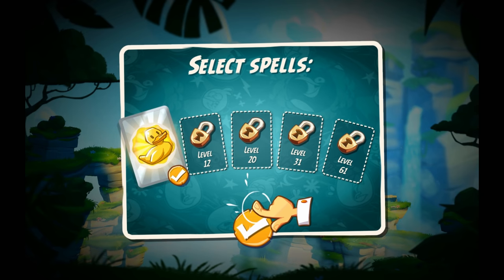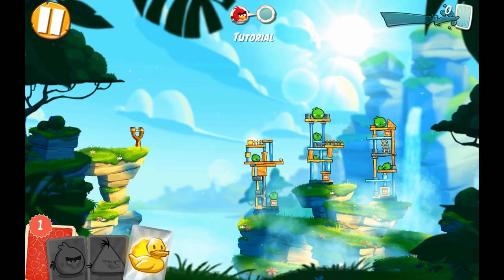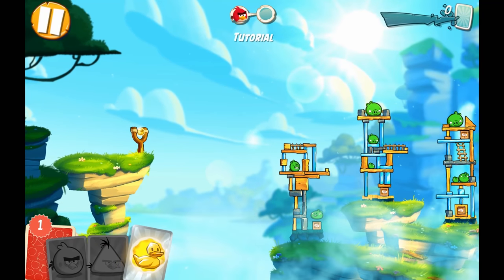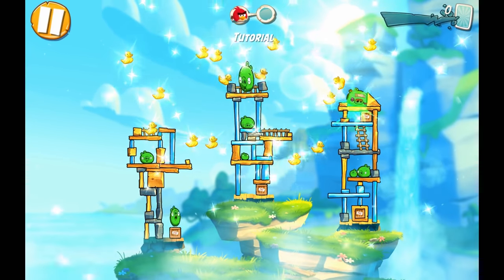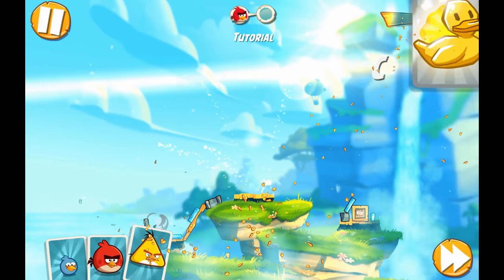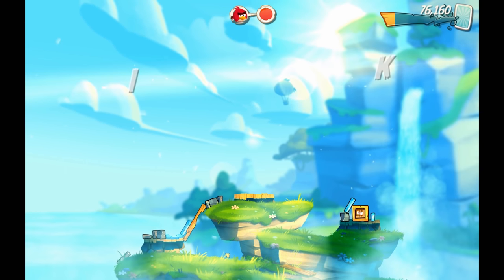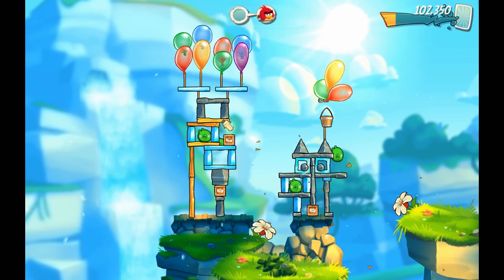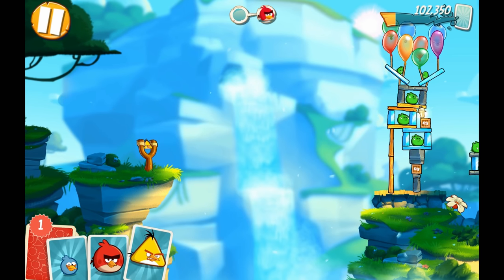I guess we'll just use it, right? Oh wow, that is so cool! I like it a lot. I got an extra card - it's another duck I guess. We'll keep that in our stockpile. Achievement unlocked - Arch Wizard, casting spells! And I think Red would be a really good choice here, obviously Chuck would be too. It might be held up by a balloon, so Red may not work. Let's test it out - we'll never know unless we actually test it.